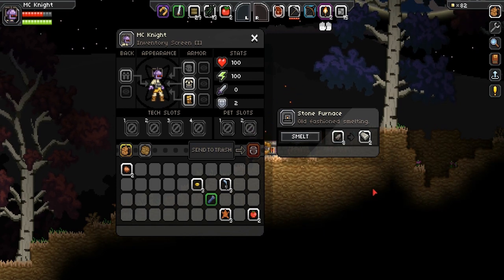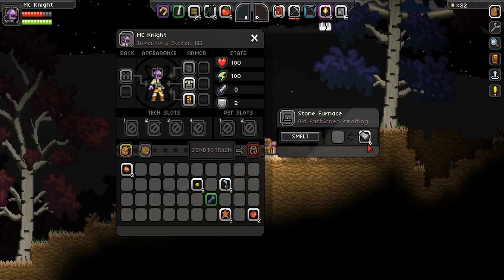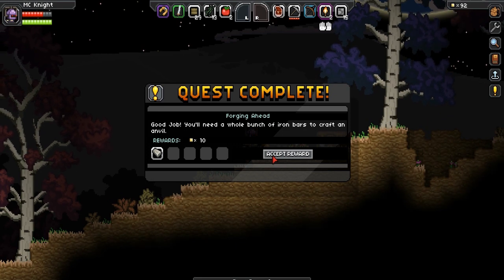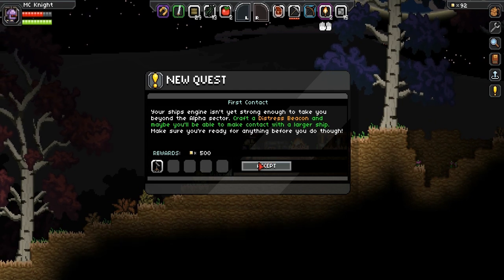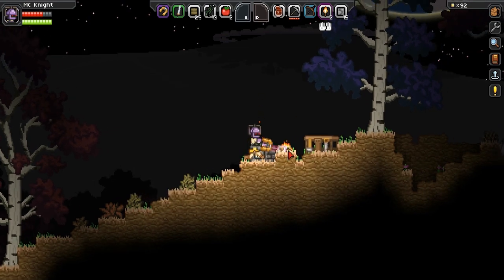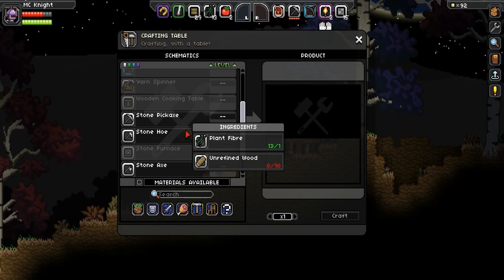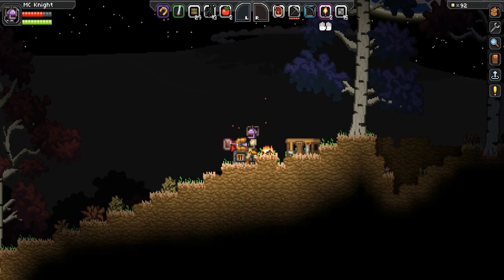Okay so this is just smelting by itself now, which is okay. I know that the group that has created Starbound has been tweeting like crazy, and they will be updating the game left, right and centre. Good job — you'll need a whole bunch of iron bars to craft an anvil. Your ship's engine isn't strong enough to take you beyond your alpha sector. Craft a distress beacon and maybe you'll be able to make contact with a larger ship — make sure you're ready for anything before you do though. So we need to make a distress beacon, which is interesting. I'm guessing it's going to be in tools. Distress beacon — there we go. It needs pixels, a silver bar, a copper bar, an iron bar, and wooden planks.